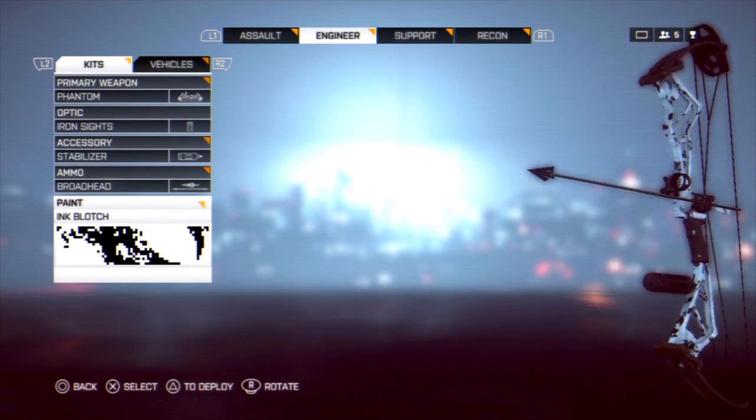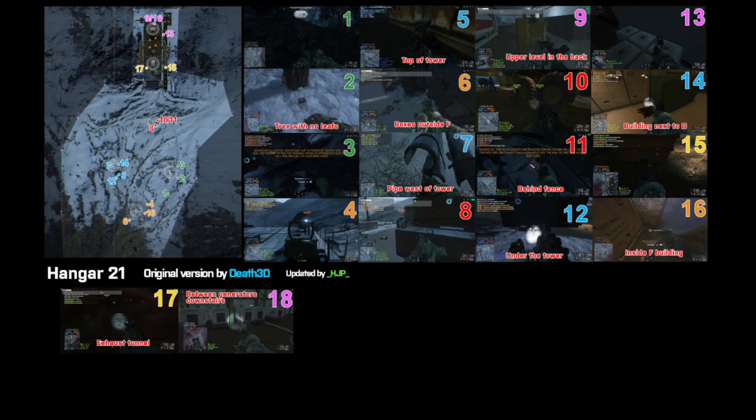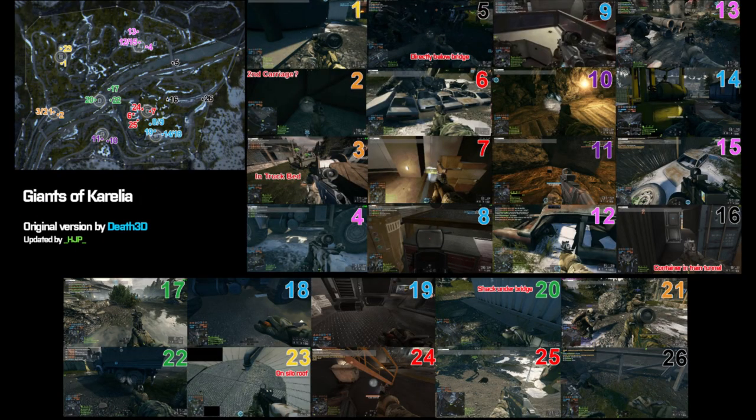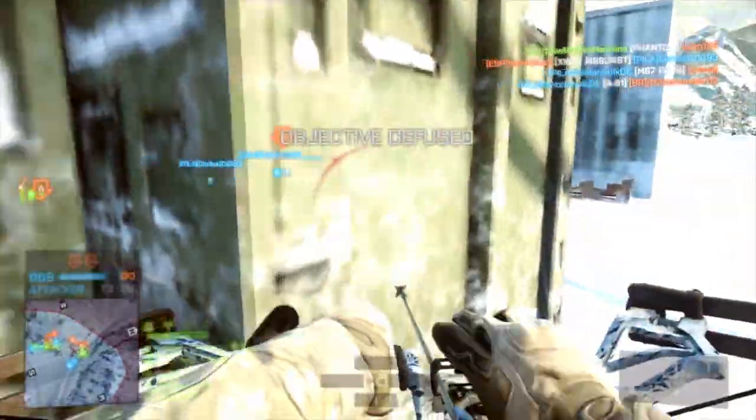The following are the various maps with the known common spawn points for the dog tags. These images are linked in the description below, so don't pause the video — just check the description for high-res images. For PlayStation 3 and Xbox 360 users, you'll notice that some of these are out of bounds, so just look for the ones that are in the playable area.